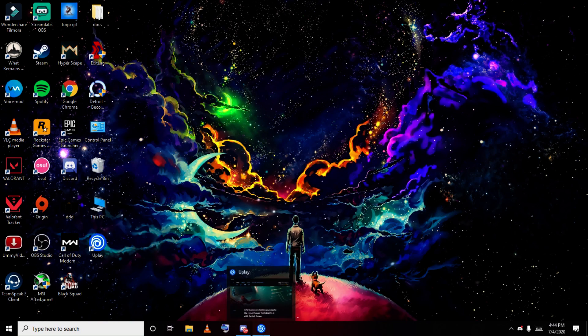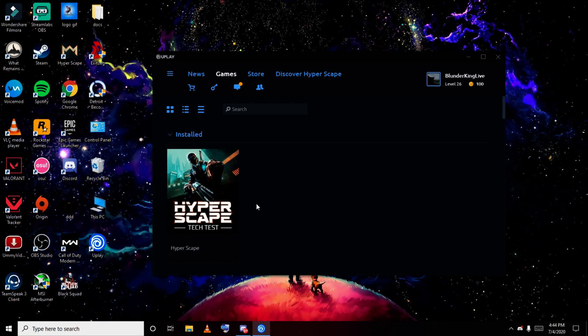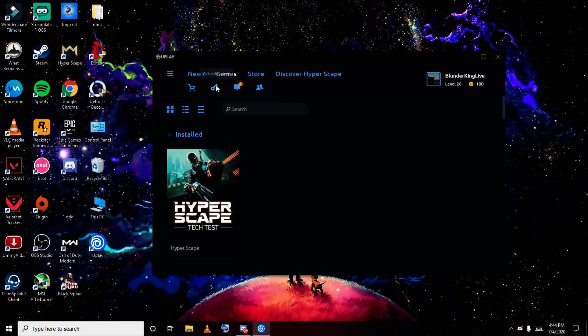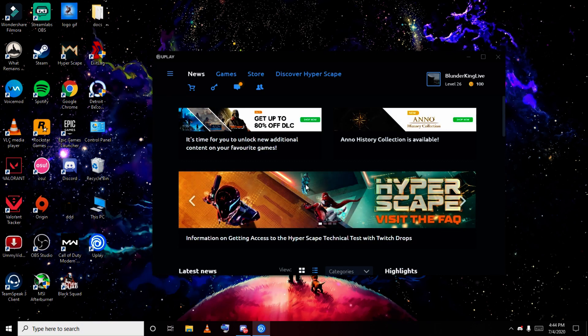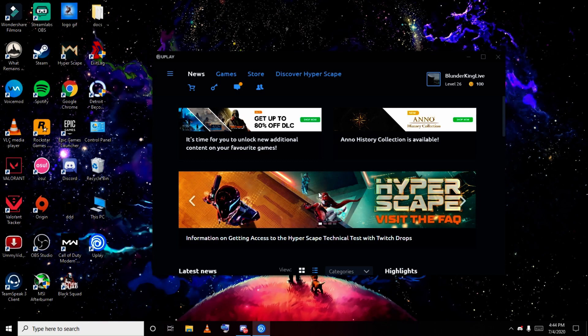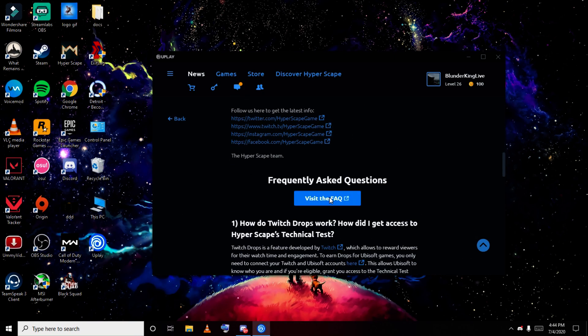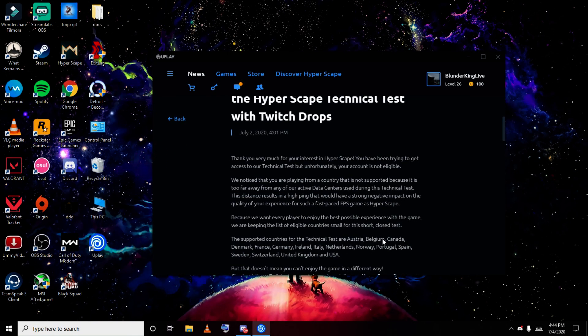Then you need to open Uplay. After opening Uplay, you will see your game in the library. Go to the News tab — here you will get information on getting access to the Hyperscape technical test with Twitch Drops. Click on it. I have already got the drop, so I will show you: here you will have a 'Start Playing' option. Click on 'Start Playing' and the download will automatically start.